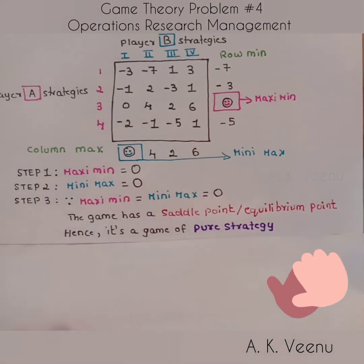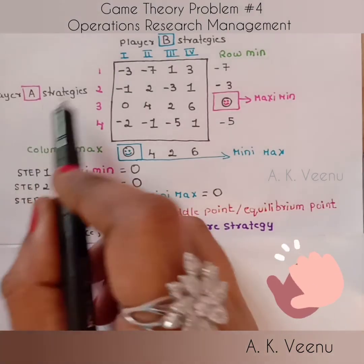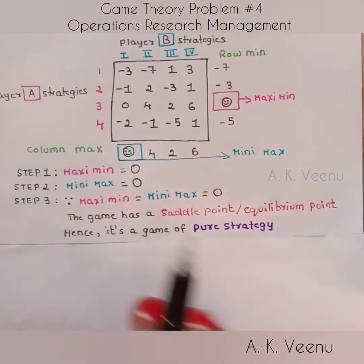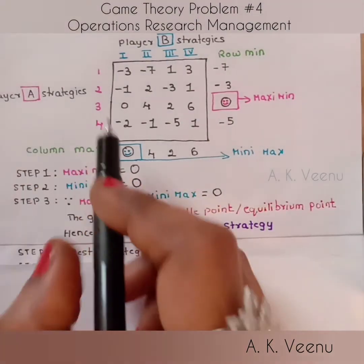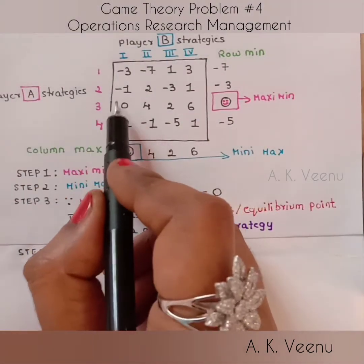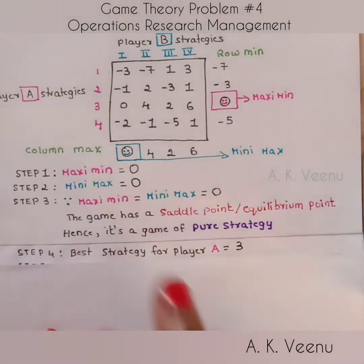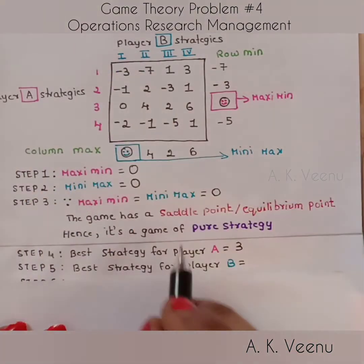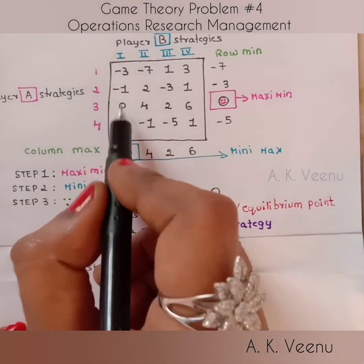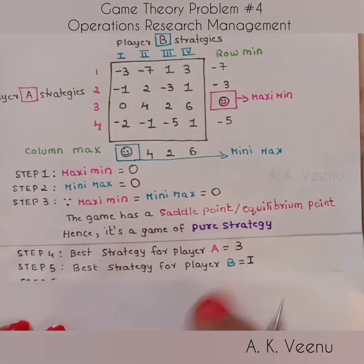The Minimax strategy provides the best outcome to each of the players. So what's the best strategy for player A? It is the row corresponding to the saddle point, which is row three. And what's the best strategy for player B? It is the column corresponding to the saddle point, which is column one.